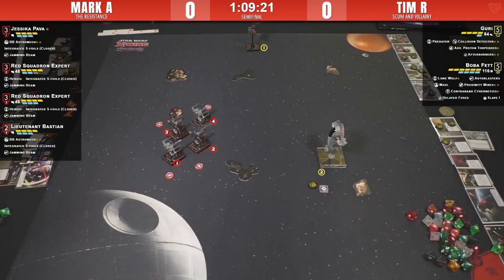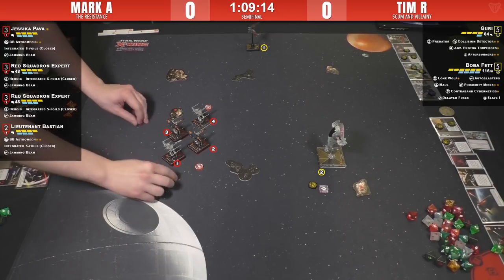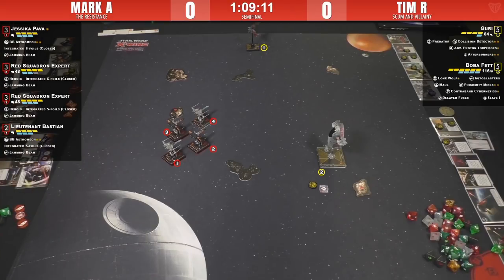Tim got a free shield there. The question is: does Boba one-bank to get range one with re-rolls but risk taking shots, or does he two-turn out for that rear shot? Guri now does a hard three. I don't know — I haven't flown much Boba — but crashing into that whole brick is actually not bad because he removes shots and still has two passive mods and re-rolls.